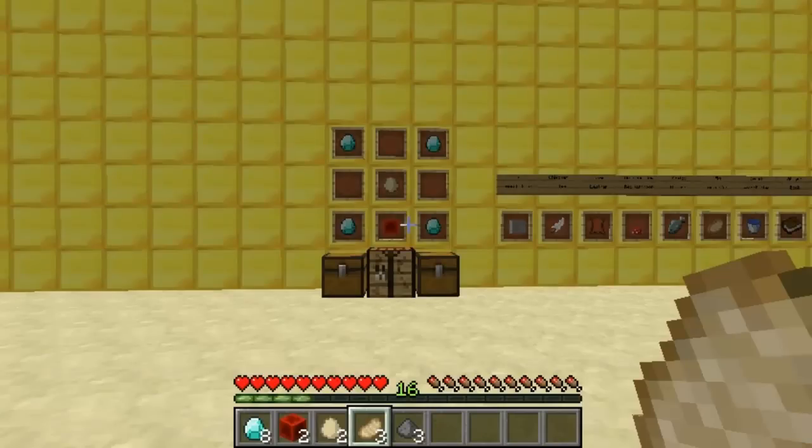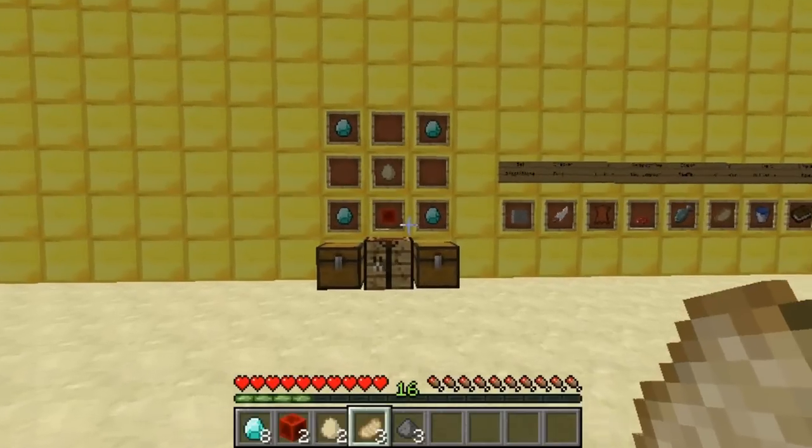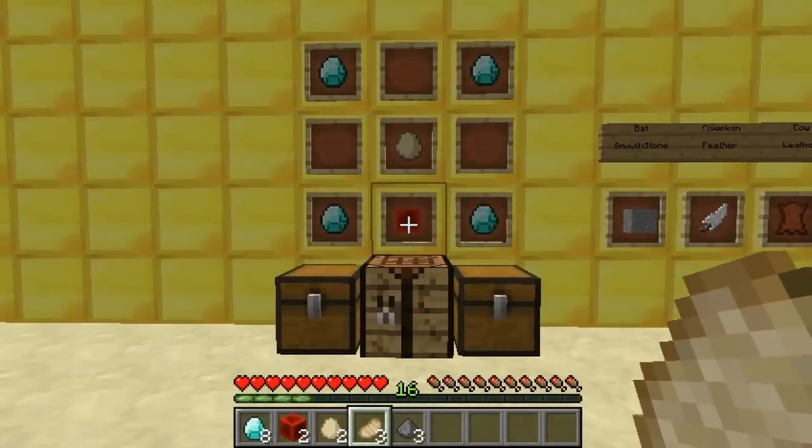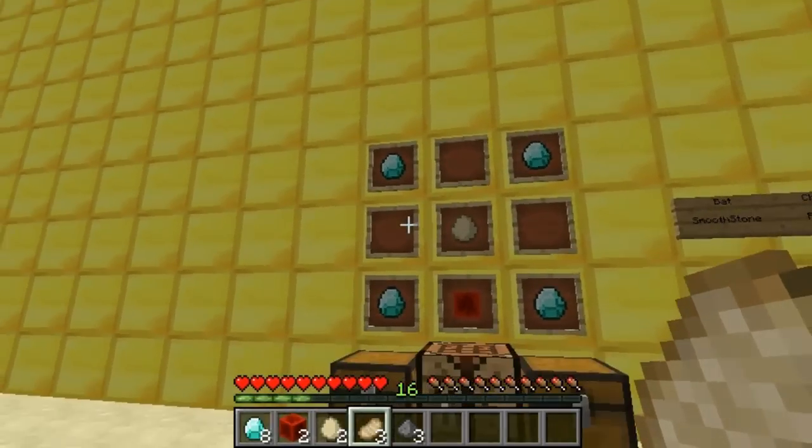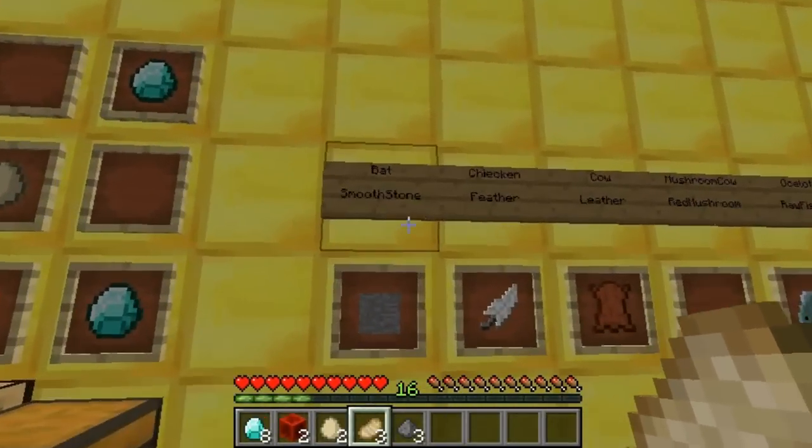Hey guys and welcome. This video is on the plugin Craftable Mob Eggs. All you have to do is install the file, then on your workbench, basically lay it out like this: you've got your 4 diamonds in all the corners, the egg in the middle, then the redstone block at the bottom.